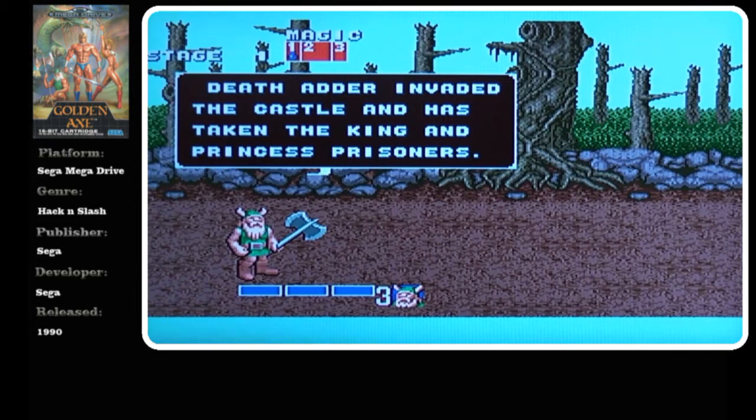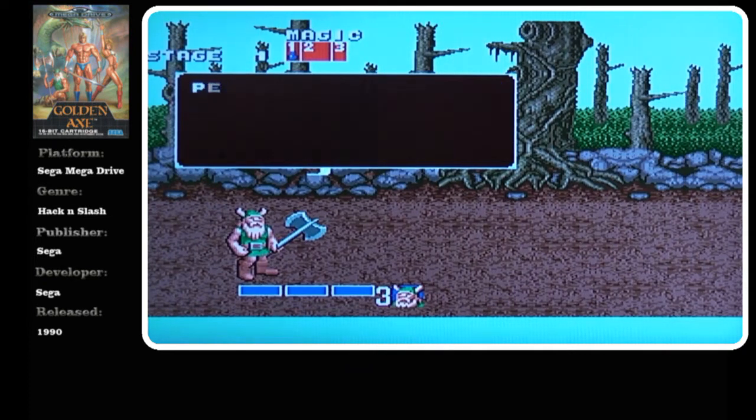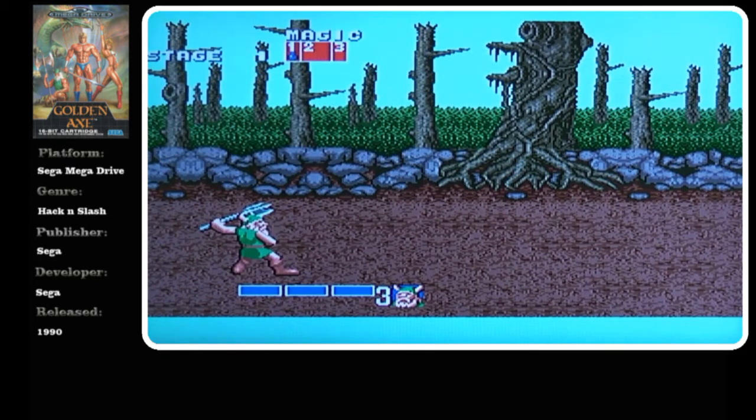Deathadder invaded the castle and has taken the king and princess prisoners. My good friend Alex was killed in the battle — to defeat them and to bring peace to the land is my duty. And we're off.